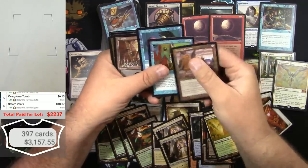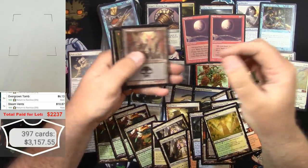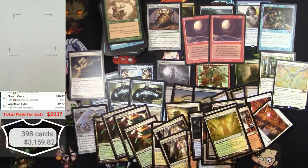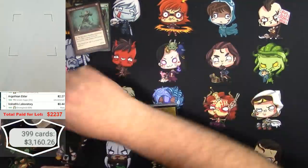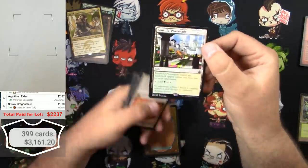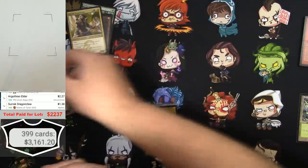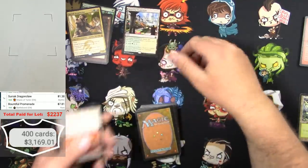Some older stuff - wow, what a little batch that was. A Bountiful Promenade - another one of these Battlebond dual lands. Battlefield tapped unless you have two or more opponents, add green or white - pretty decent. Good for Battlebond or for Commander.